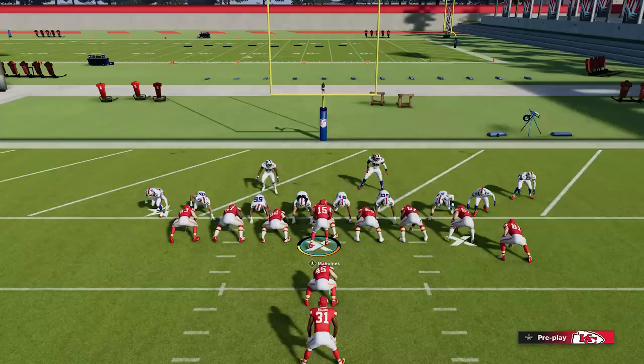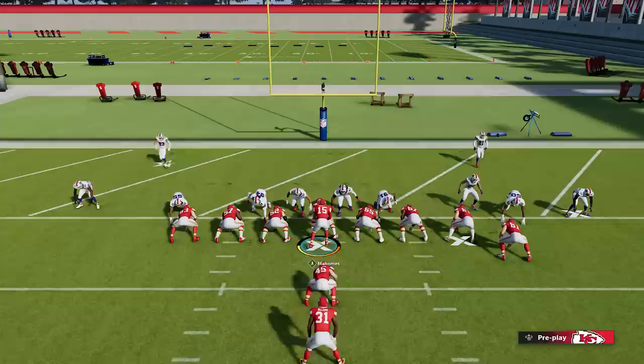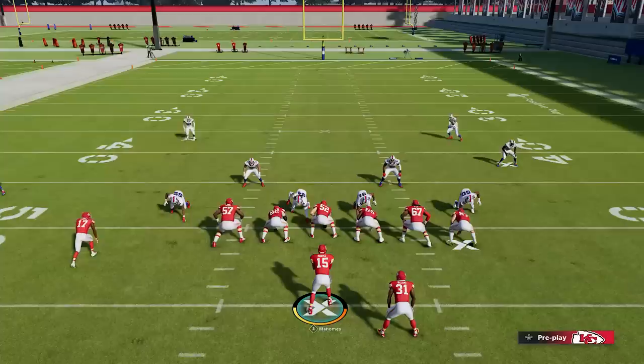Number five: the effectiveness of the QB sneak. In the goal line formation, you can find the QB sneak in every playbook. This is going to be crucial on anything third and one, second and one, fourth and inches — you're going to probably get a yard, a yard and a half, because the QB sneak is very powerful this year. Unless your opponent knows the specific exact way to stop it, this is going to guarantee you the yardage you need in short situations.